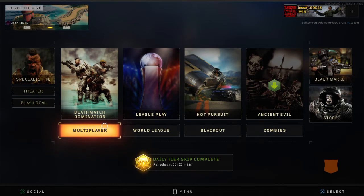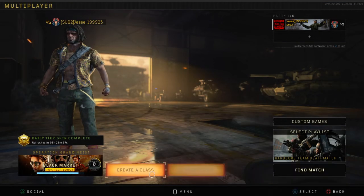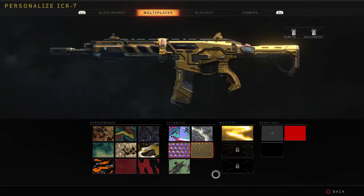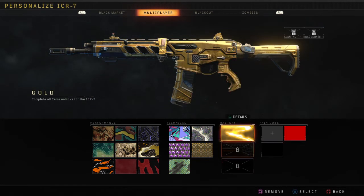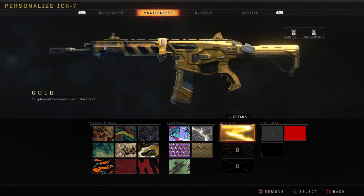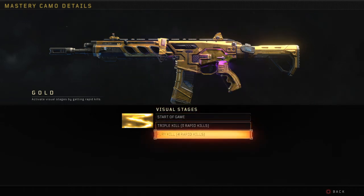This is mainly my class setup. As you can see, I've done all the camo unlocks. My next one is to get Diamond, then I'm going to work towards the Dark Matter. If I get four rapid kills, you will basically get a Fury Kill, which is nice with the purple effect.